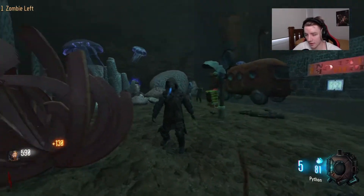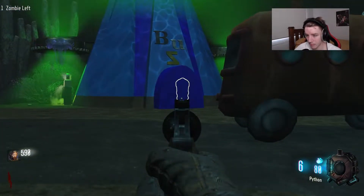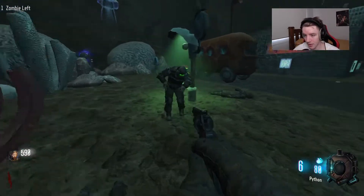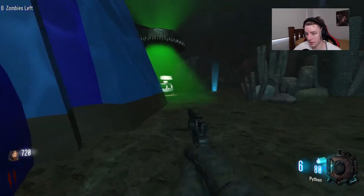Yeah, we're gonna need to get a different gun — this one kind of sucks. That must be a shield part. It's the whole shield you can buy off the wall. I didn't even know you could do that in zombies. Grab the rocket shield — hell yeah.